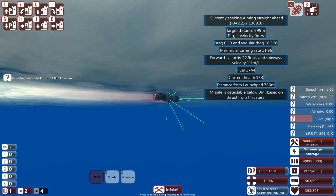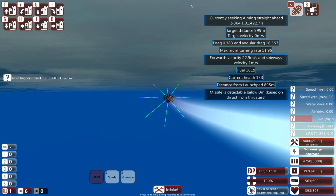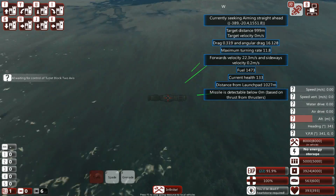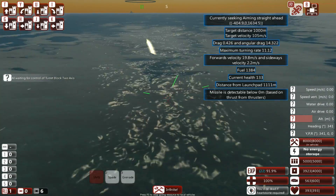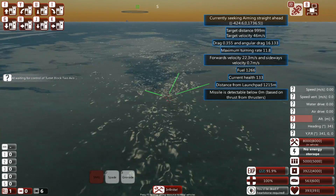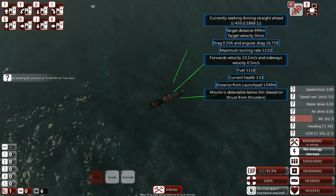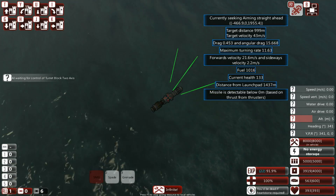This means you can get torpedoes on target a lot faster. It does mean you have less range, so you're trading a bit of range for speed to target. Unless you're building a really long-range torpedo, I usually prefer torpedoes that can hit faster and start doing damage sooner rather than being an extremely long-range weapon. Of course, you can remove the short-range thruster, add another torpedo propeller, and make it a long-range weapon instead.